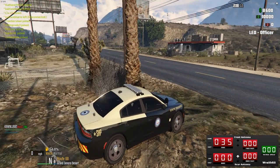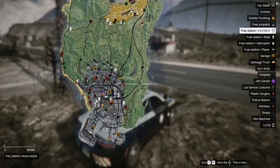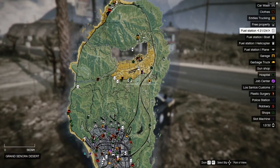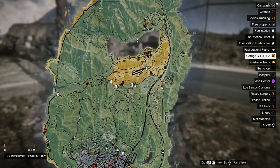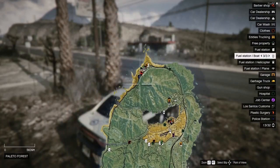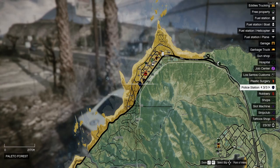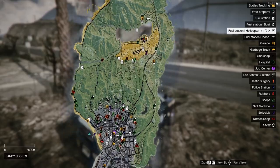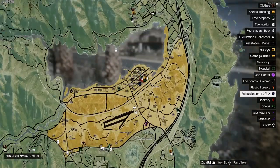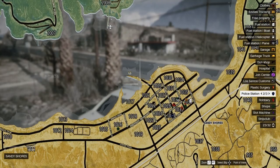As highway patrol I have jurisdiction over the entire state, so I can go anywhere on this map. But my main jurisdiction is highways — busy roads and highways. We can patrol Route 68, Joshua Road, go into Sandy, go into Paleto. That's our headquarters — the highway patrol office, Paleto Bay sheriff's station. The PD's headquarters is at Mission Row, and the sheriff's office is at Sandy Shores, which is where we started today.